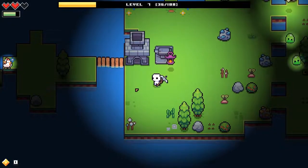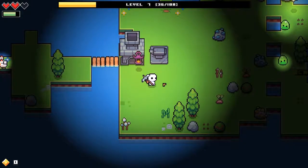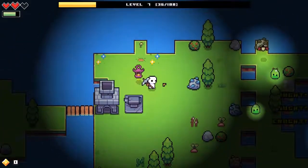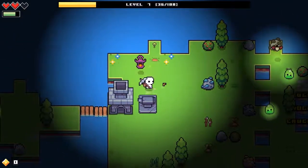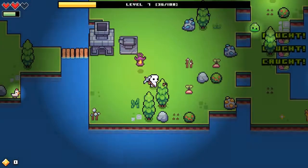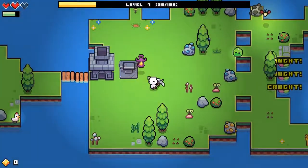Hello and welcome back to episode 2 of us playing Forager. We have got some work to do. We'll fast forward a little bit and then find some more puzzles to work on. We definitely need some money so we can buy more land, and we need to upgrade our weapons and build more buildings.